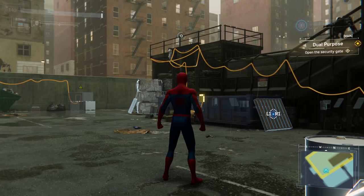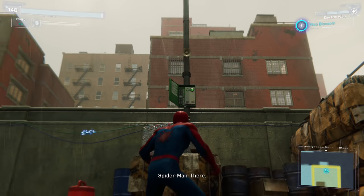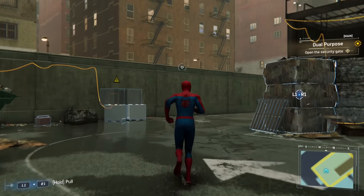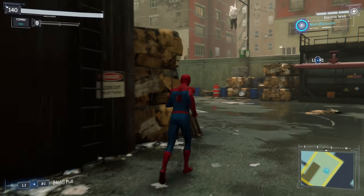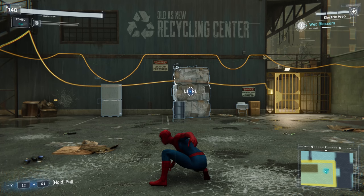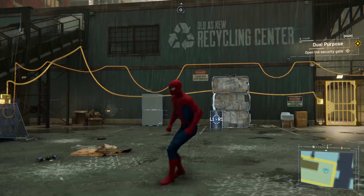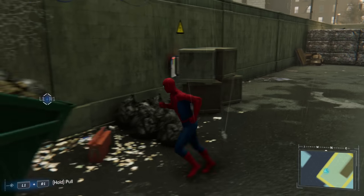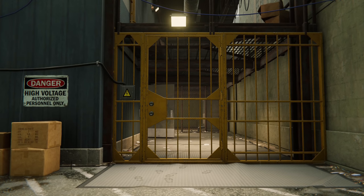More juice? Holy cow — maybe a lot more juice. What the heck? Looks like the circuit's still stable. Maybe there's another junction box close by — yeah, there were like three of them. Do I have any more electric webs? Almost there. One more box should do it. Oh dang it — I actually used my Web Blossom. Did not mean to use that. There's a box, right there. There we go. Now I can make my way in.